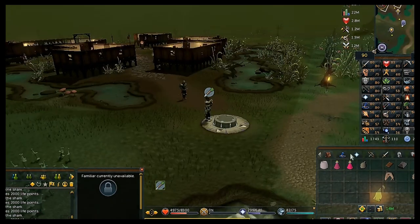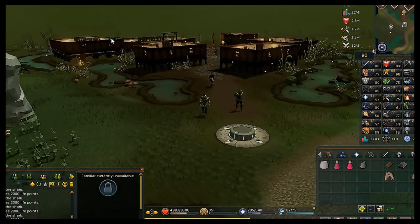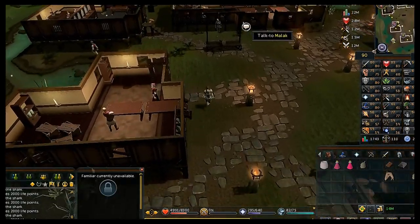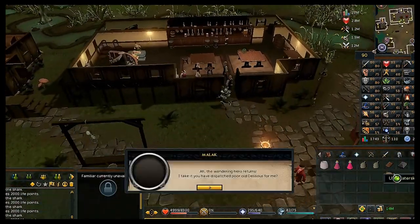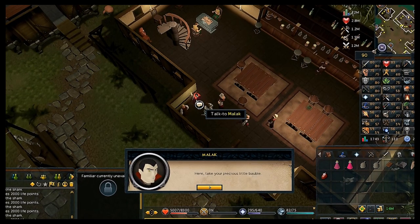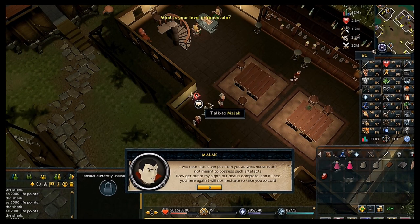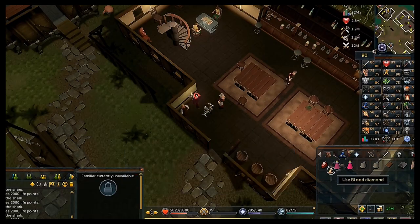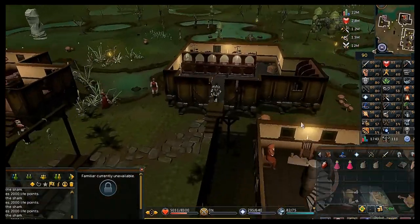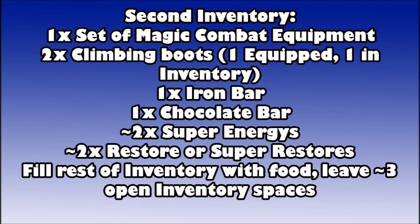Once you've killed Dessous head back to Canifis, go back into the inn and talk to Malak. Your character will receive the blood diamond from him. Make sure you go to the bank with that diamond — otherwise a stranger will attack you after a while trying to take it.